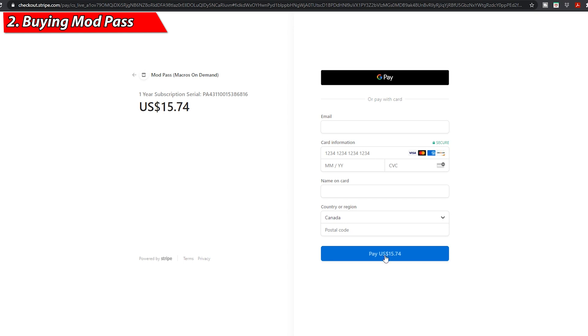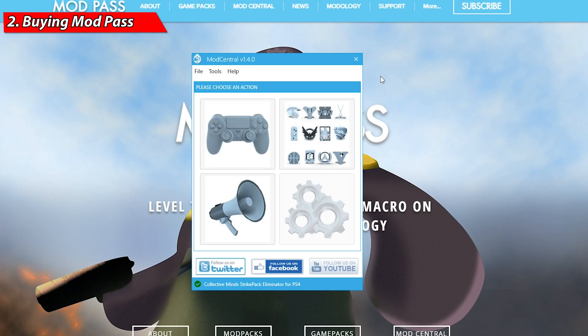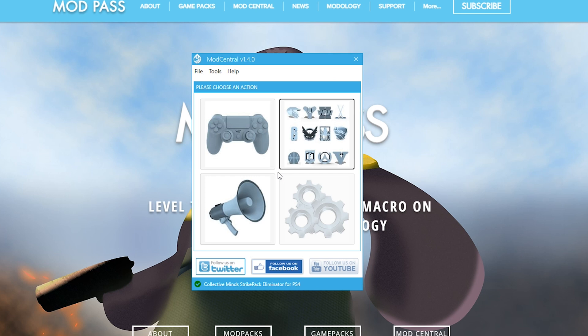Once payment is complete, reopen the Mod Central application tool. With Mod Central open and your Stripe Pack properly connected, it will give you access to a top-right tile, indicating that you have successfully purchased the mod pass subscription.